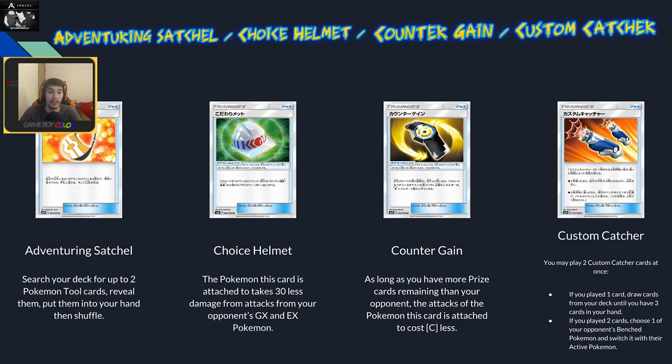Choice Helmet is basically the opposite of Choice Band — it reduces damage done to this Pokémon by the opponent's GX and EX Pokémon by 30. It can also negate Choice Band, which is useful in things like Mime decks where you'd normally need a stadium to counter it. I don't see it being widely used, but in a less Field Blower-heavy format it has potential.